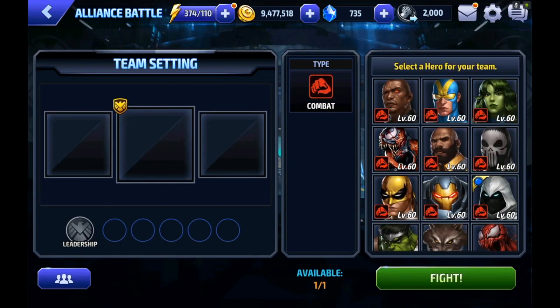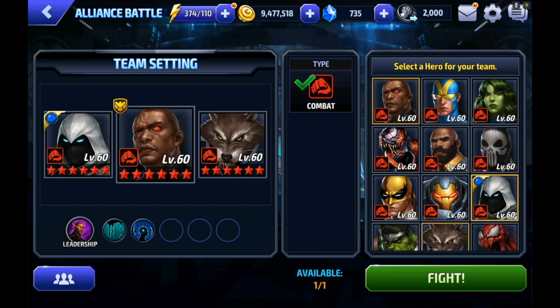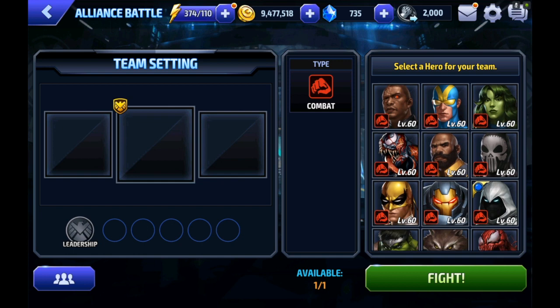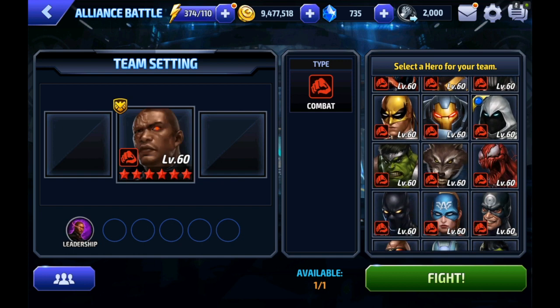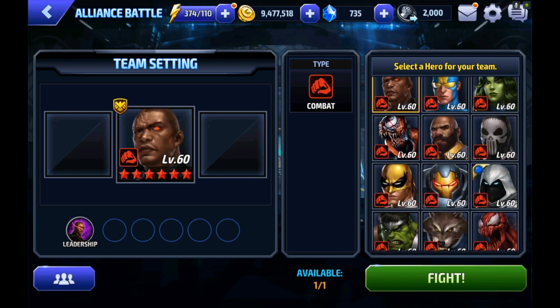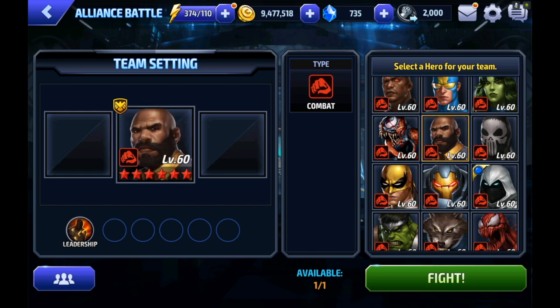Here's the team I use: Deathlok lead, Moon Knight, and Warwolf. Warwolf will buff either Moon Knight or Deathlok depending on the situation, and then they'll go to town. Some other viable teams are Deathlok leadership with Kingpin and Groot — those are pretty much the best teams I've seen.